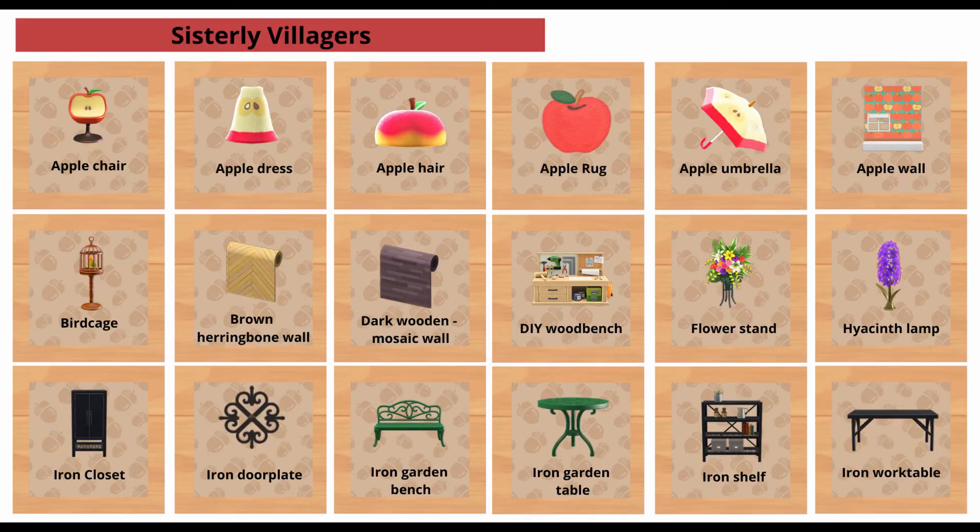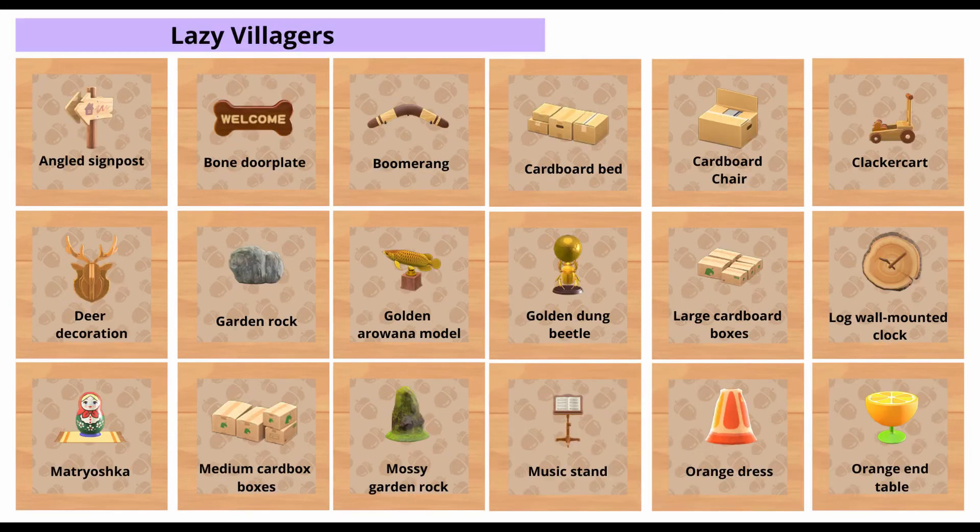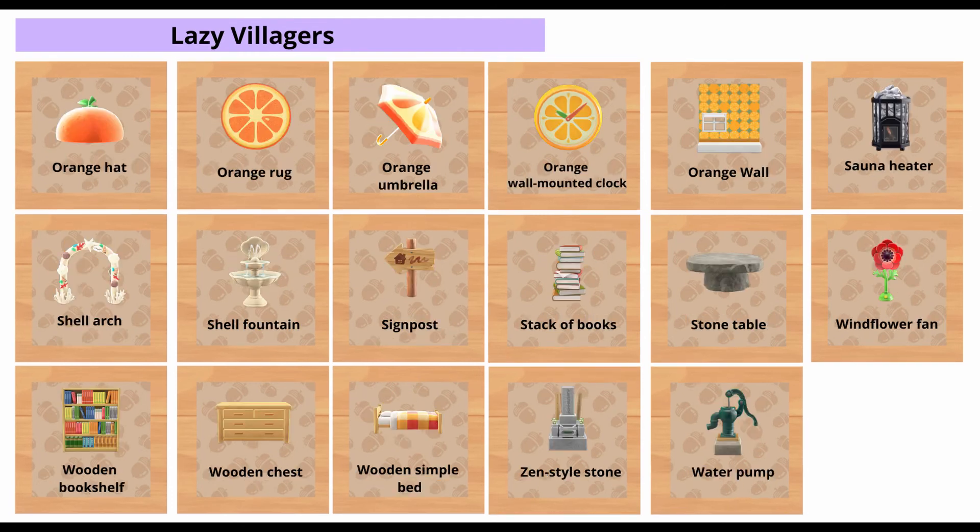Sisterly villagers can give you DIYs such as the birdcage, the apple rug, and the iron garden bench. Finally, lazy villagers can give you DIYs such as the golden arowana model, the angled signpost, and the orange dress.